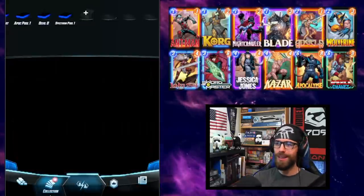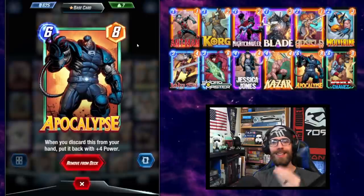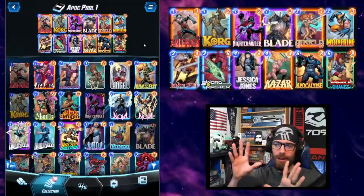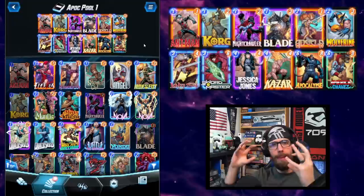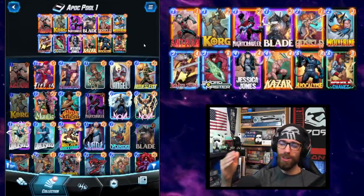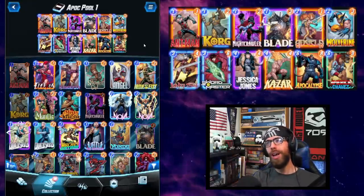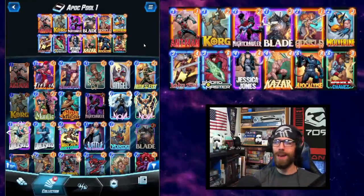Welcome back to Marvel Snap. Today we are looking at self-discard and the Apocalypse-led list especially, showing how you can do some creative deck building to pull things together in Pool 1 to get started, then showing how the deck really hits its stride in Pool 2, and in Pool 3 can be supercharged to be one of the true menaces of the endgame meta.